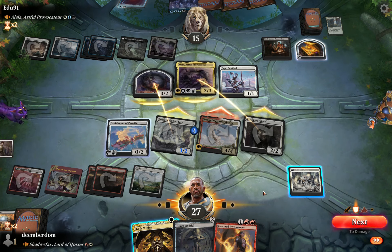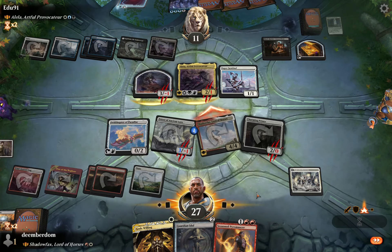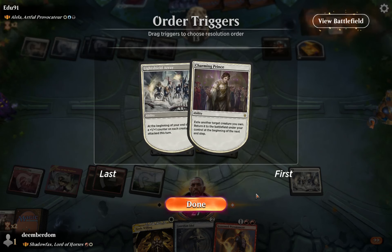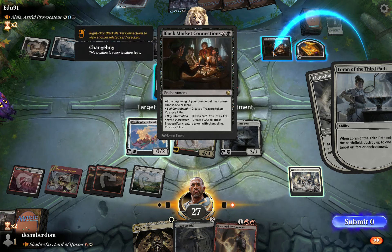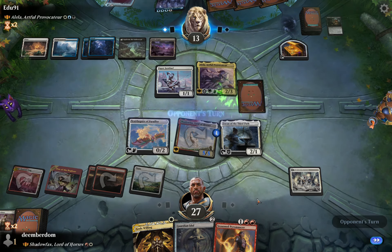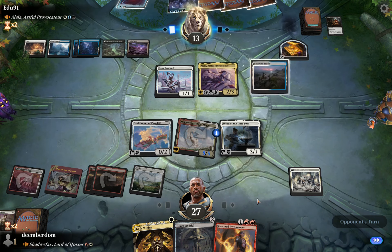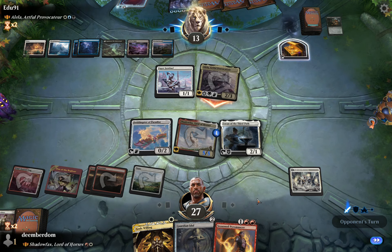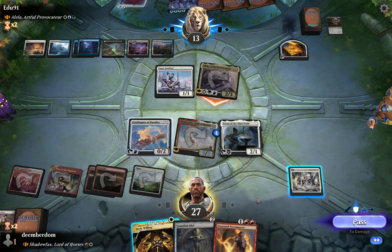Opponent's going to block. Unfortunately Charming Prince just gets eaten and they gain some life off Alela. We could have sacked Invasion of Gobakhan to keep it around but it didn't seem that important, so we cut down Black Market Connections — that buys us at least one more turn barring dark ritual. They now have eight mana sources so it's getting a little dicey for us, and Alela attacks in to lock in some life gain.